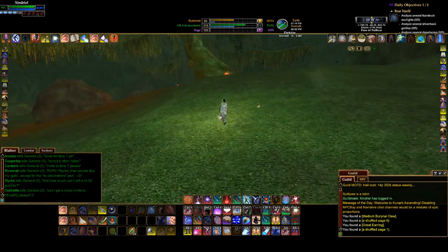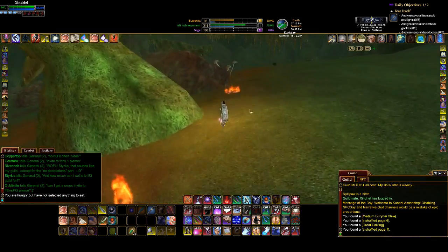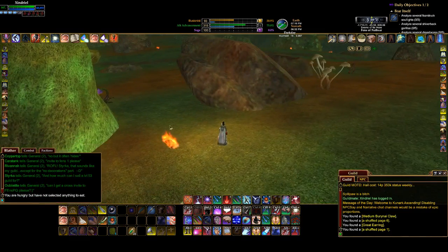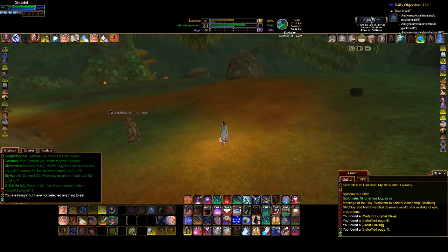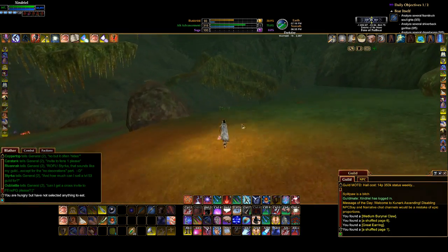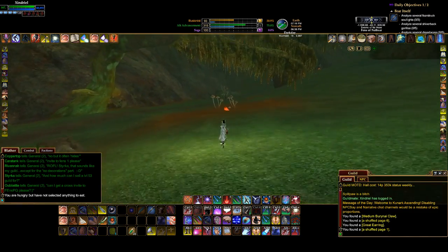You can always work the factions back up later. As long as you're over 40k, you're fine — that's allied status, you don't need to be at 50k. And the flaming logs — yeah, you had to chop these for the Swashbuckler epic. And something would attack you, or maybe I was just getting attacked by mobs. I don't remember.